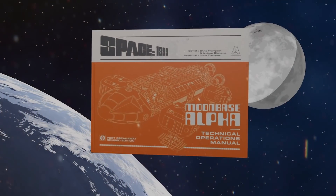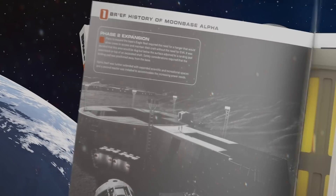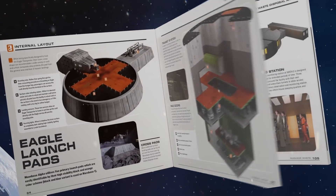This week's episode is kindly sponsored by the Moonbase Alpha Technical Operations Manual, available on the Gerry Anderson store. This is an exciting one — stick around at the end for more information.